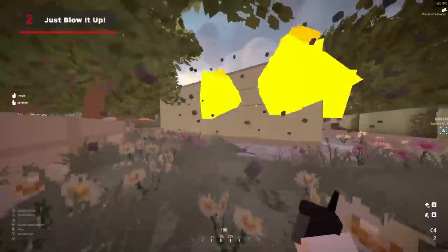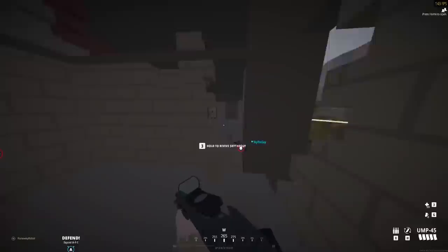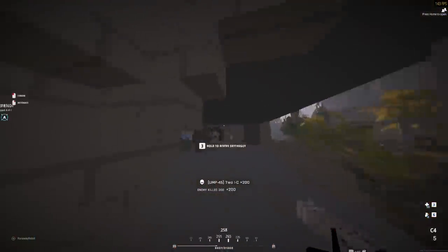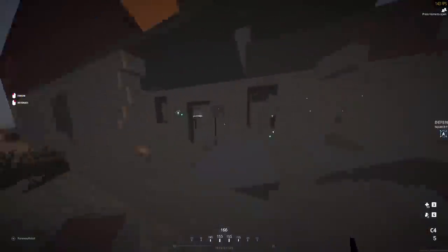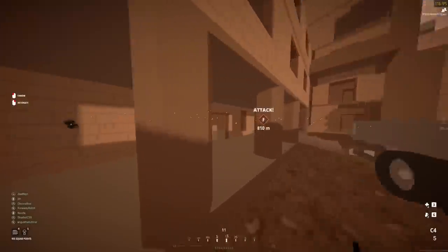In BattleBit Remastered, you can destroy almost any structure. Enemy holding a building? Bring it down. Squad holding a hard angle? Destroy that cover. Need a door? Make one. The assault, recon, and leader classes even have a sledgehammer or pickaxe weapon for all your wall-opening needs. C4 is the king of opening buildings for you and your assault team. With a standard four C4 charges and a ridiculous throw range, no one is safe from the C4 breach.